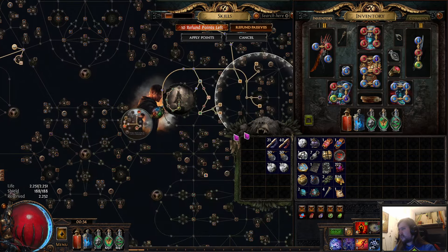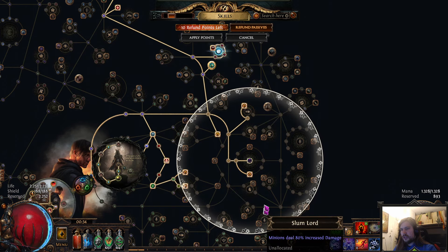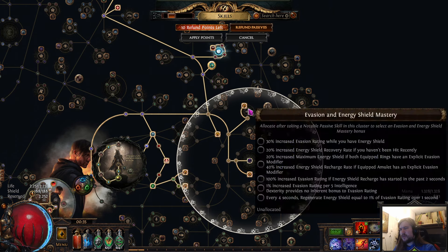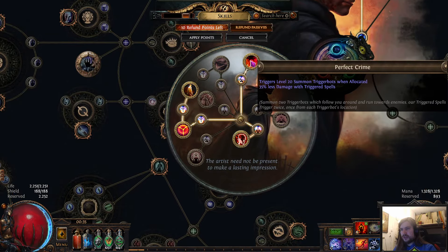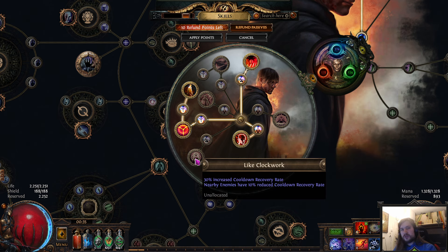I am using the Elegant Hubris jewel with minion damage nodes. I don't even use two of the available nodes since they're not as efficient as other options. For other jewels, I use cast speed in one socket — I don't think I need it anymore but it feels good — and 30 mana, otherwise just minion damage nodes throughout.